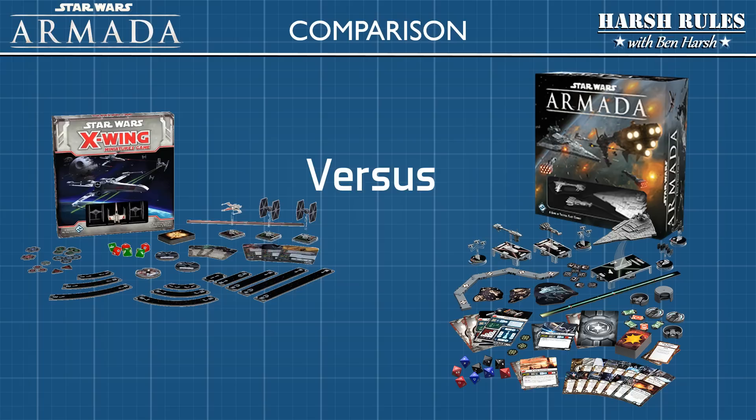The first question people usually have about Star Wars Armada is whether it's just a rescaled version of X-Wing miniatures. The second question is whether the two games are compatible. The answer to both is no. While both games have pre-painted models, rulers, and eight-sided dice, they are completely different types of games. The buzzword comparison you'll often hear is that X-Wing is checkers compared to Armada's chess — not bad for selling a copy of Armada, but not entirely accurate either.